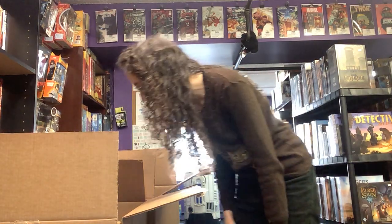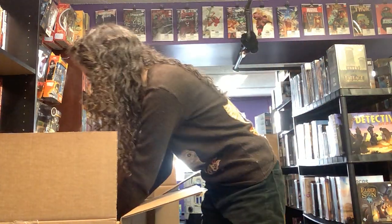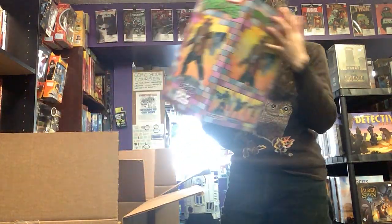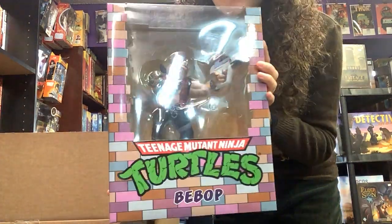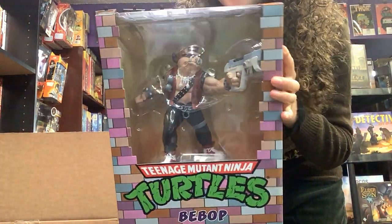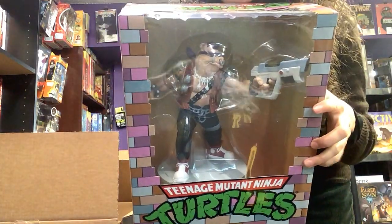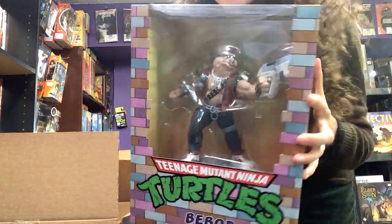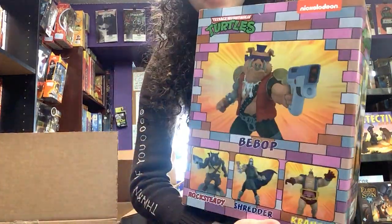A couple of big figures, some manga figures. So I've got more of the Teenage Mutant Ninja Turtle villains. This is Bebop — he's got his sneakers on and his big gun ready for an adventure, take down some turtles.